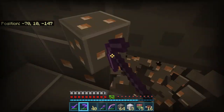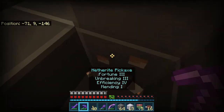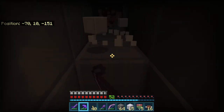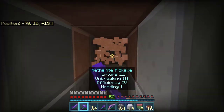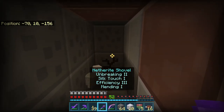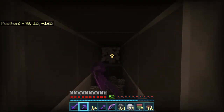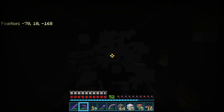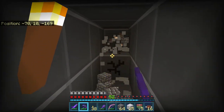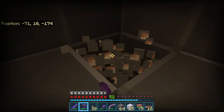Strongholds are now mostly encased in stone. So despite the initial building of bricks and mossy bricks, the strongholds will mainly be surrounded by stone rather than dirt, andesite, and other blocks. I'd like more clarification on what exactly is meant by 'mostly encased in stone.'